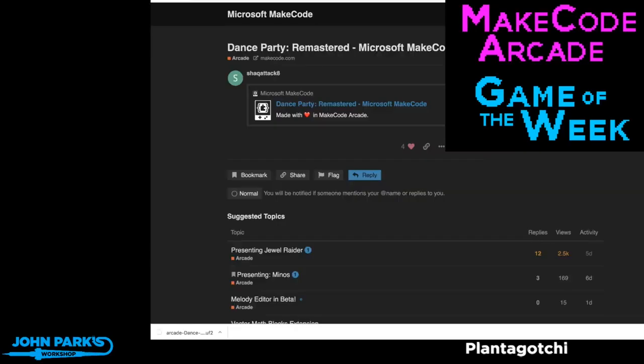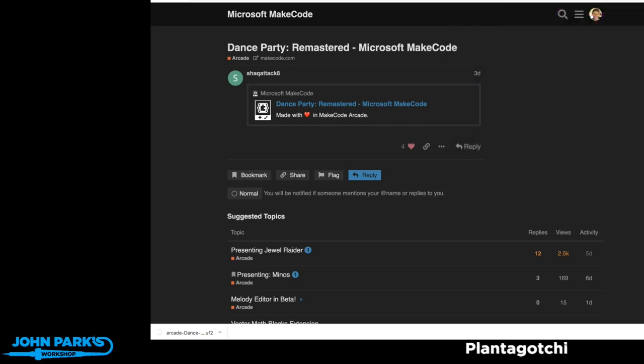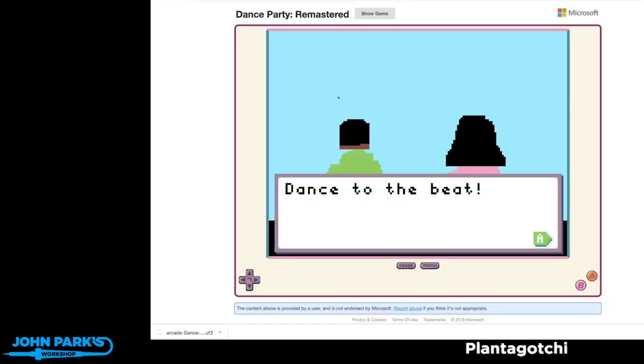The MakeCode Arcade game of the week is Dance Party Remastered, and this is by Shack Attack 8. This is in the MakeCode forum at forum.makecode.com. PT sent me an email and said hey, check out this new game that's been posted in the forum. If you click on that link you can open it right up in the simulator and get this opening screen with two people. It says 'dance to the beat' and if you press A it'll move you into the gameplay itself.